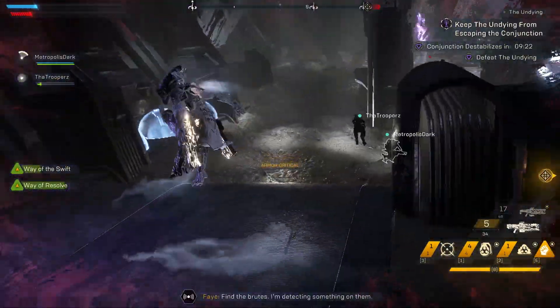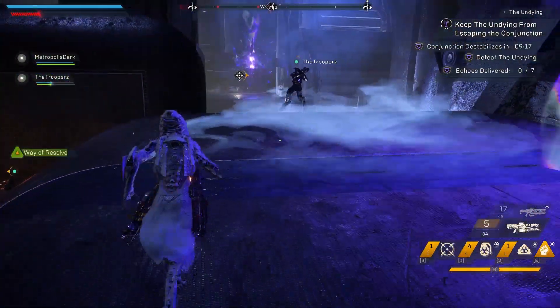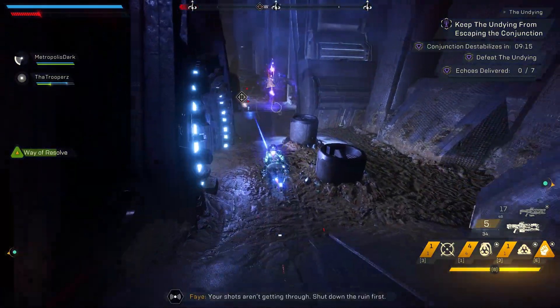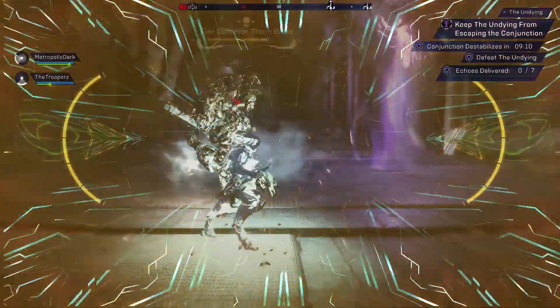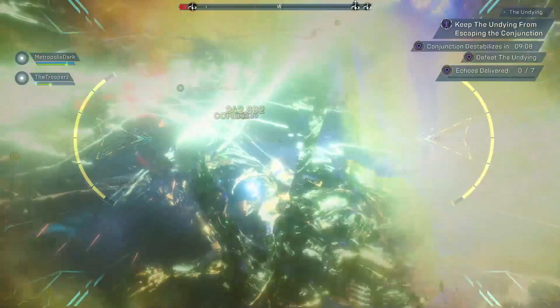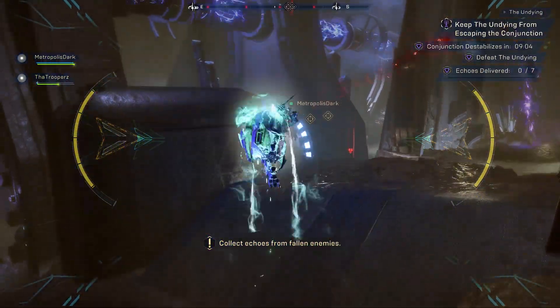What you learn is that the fury is actually tied to the shaper relic right next to it, where you would normally drop off echoes. What has to happen is you're going to have a particular enemy type that you need to kill, and when you kill those enemies they are going to drop an echo, and then you place them in the pad — that will unlock the fury. It's kind of like a rinse and repeat.